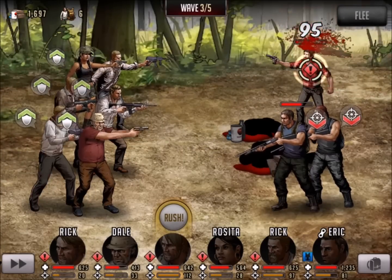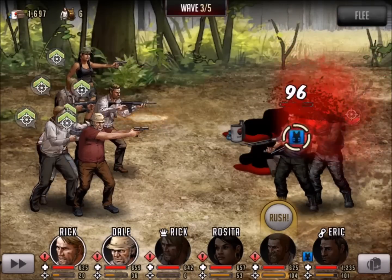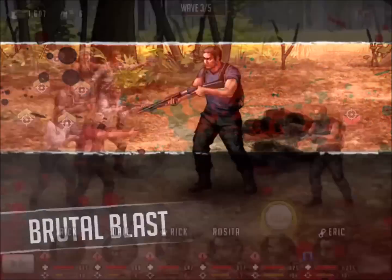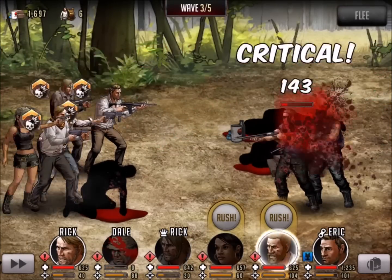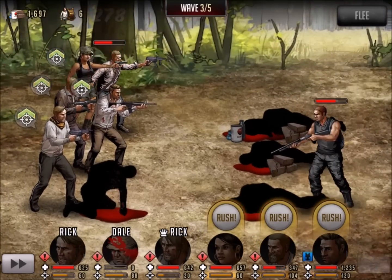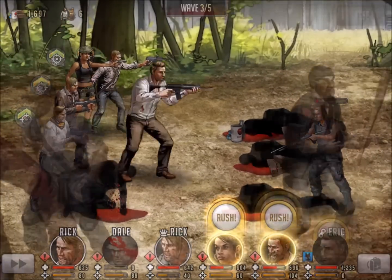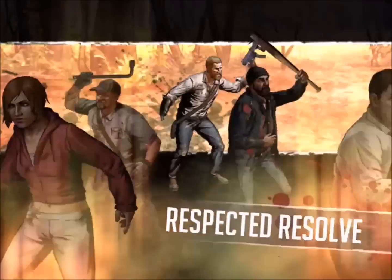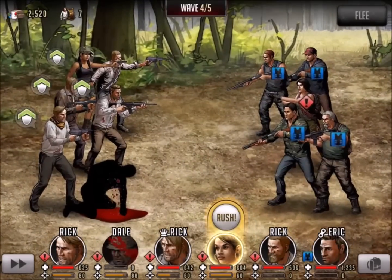I'm going to go ahead and take the guy down at the top here because he's still weakened with that Berserk I put on him. Then the two guys down at the bottom — this was huge. That double Brutal Blast took Dale out, and this is where I got a little bit worried. I'm in wave number 3, I got my primary healer down against mostly blue the whole battle. It wasn't looking good.